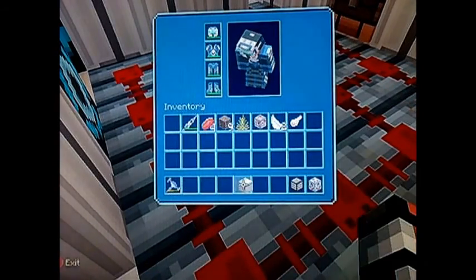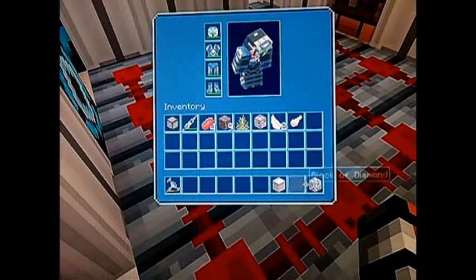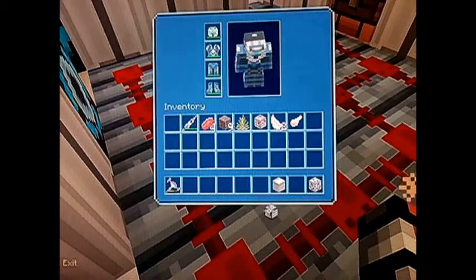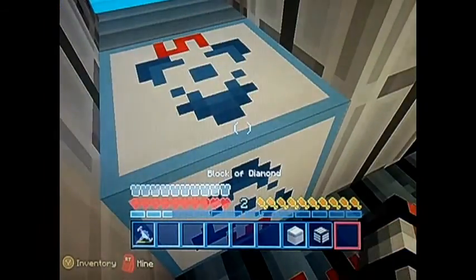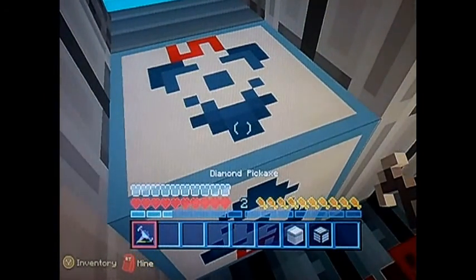Just change it straight into gold ingots. You can do the same with diamond, which is how I've got diamond armor and everything.